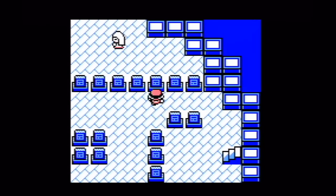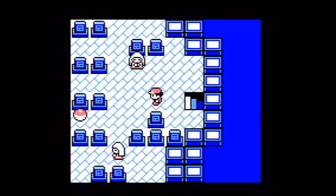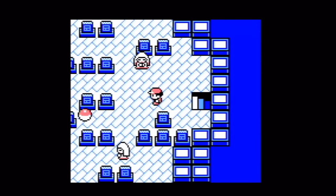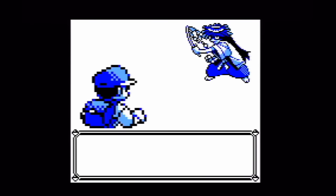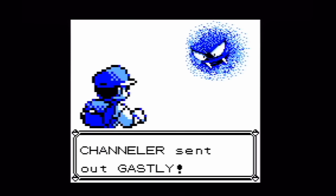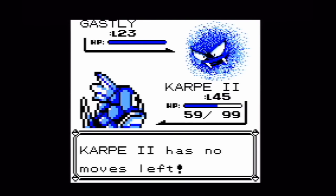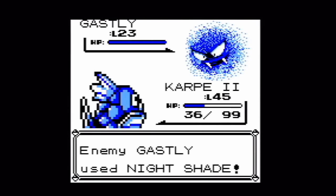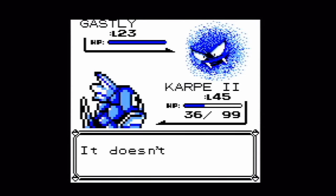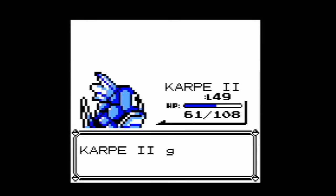For those of you who didn't watch the last video, yes, I did attempt this in regular Red and Blue, and it was unsuccessful. Basically it boils down to the fact that you need to get past the Channellers in the Pokemon Tower who have Ghost Pokemon, and Magikarp in Generation 1 can only use two attacking moves — Tackle and Struggle — both of which are normal attacks. There is no way to skip the Channellers, so the run ended after beating Erika, and that was really, really tough.